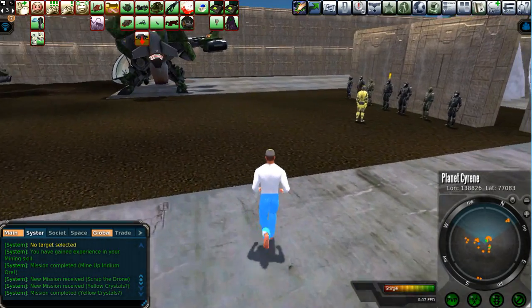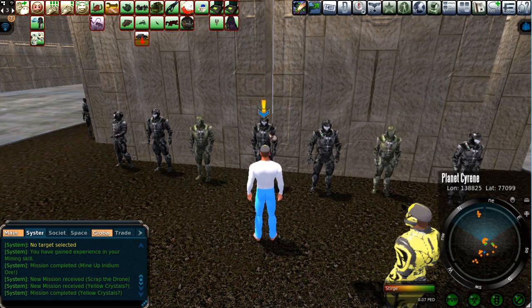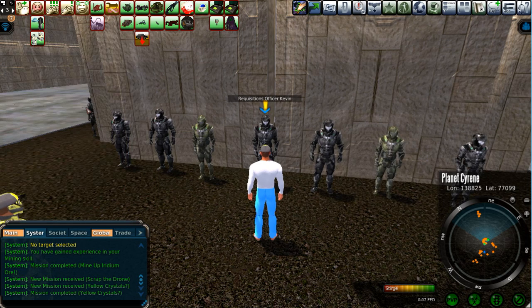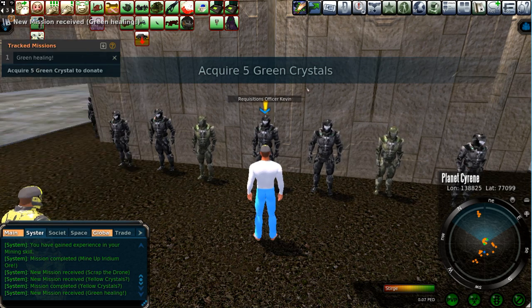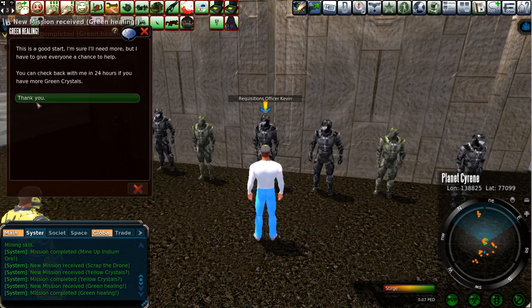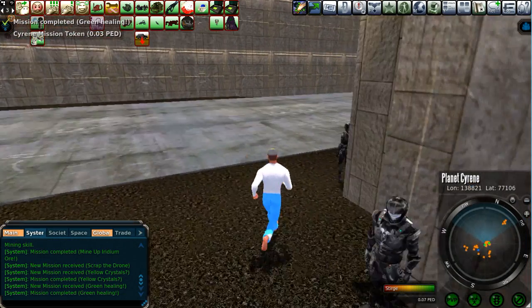Here's another mission we were talking about earlier. Requisitions Officer Kevin wants Green Crystal. I've got some Green Crystal for you, my friend — here's five of them. We'll be back in 24 hours, and that's the best part: you can do this every 24 hours. So I have four Cyrene Mission Tokens in under two — maybe five — minutes.